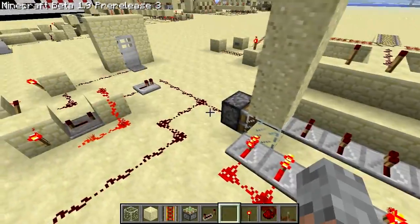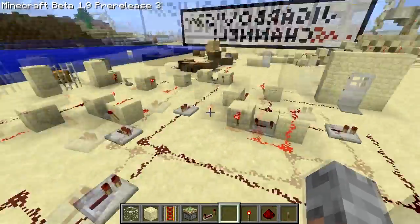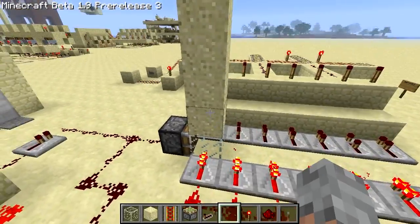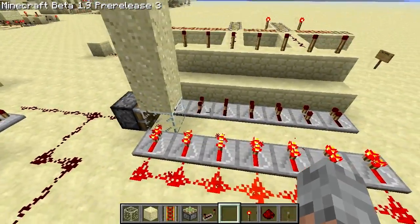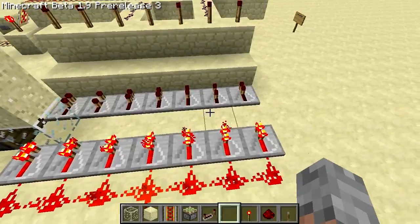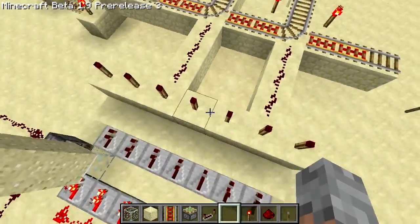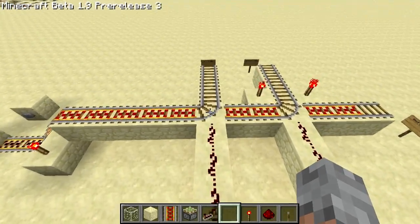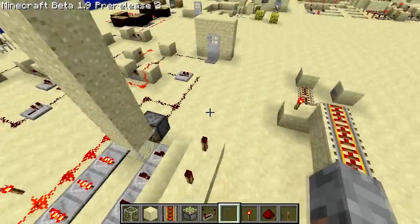What happens is every time you trigger these electronic signals here, here, here and here, it will push a block out and the sand will slowly fill down and propagate throughout these blocks. That will turn on these lights one at a time. Once you get to the third one it's going to change this track to be pointing a different way.